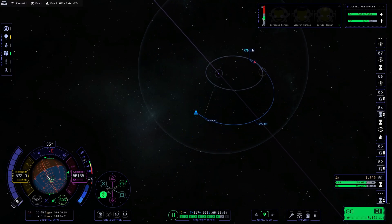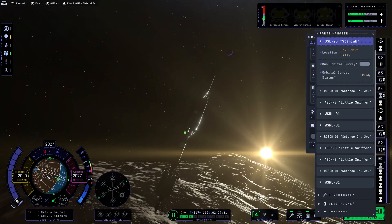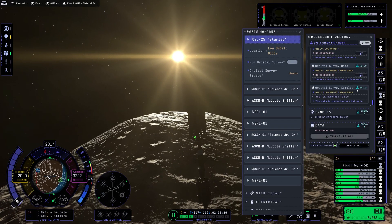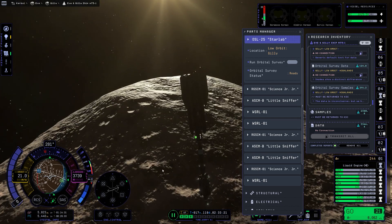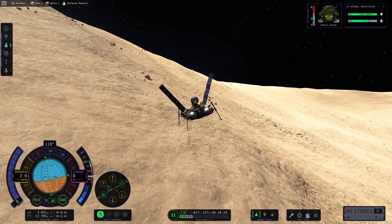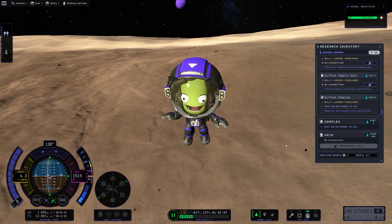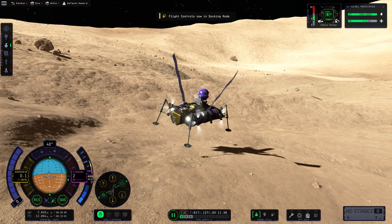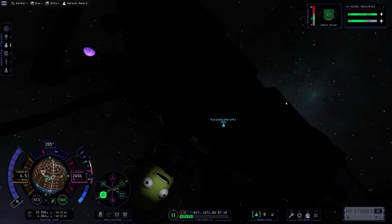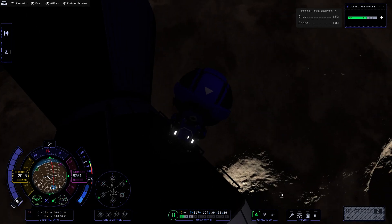After arriving at EVE's sphere of influence, I plotted a course for Gilly, known for its low gravity fun. Once in orbit, I used all the surveys to gather science from each research location. Taking advantage of Kerbin's tracking station, I efficiently time-warped to collect data from all locations, which does take quite a bit of time. Once complete, I detached the hover rover and clumsily landed on various research points, while our Kerbal passenger enjoyed some low gravity fun — just one jump propels you ridiculously high. After collecting all the science, we simply EVA'd the Kerbal back to the main vessel.